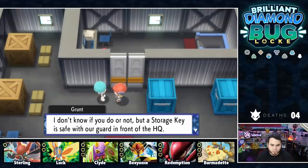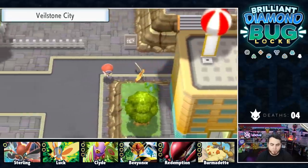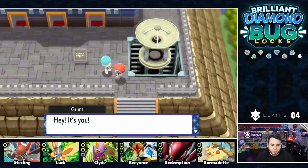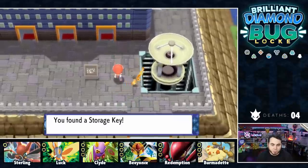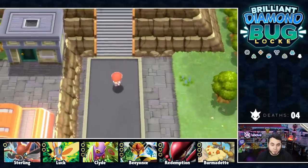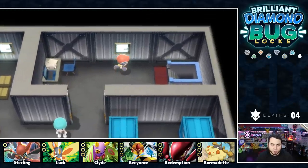A storage key is saved with a guard in front of the headquarters. A former grunt recognizes us — says because of us they took away his Clefairy and his partner quit. He claims he doesn't know anything about a storage key, but then just drops it on the ground. My dude just left it on the floor — okay, thanks buddy. We open it up and get a Dusk Stone right out the gates.